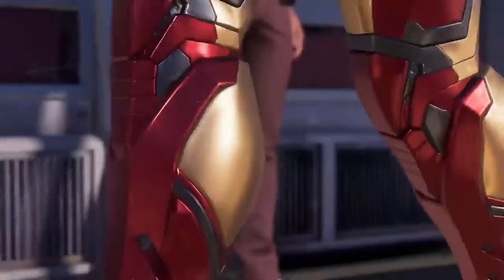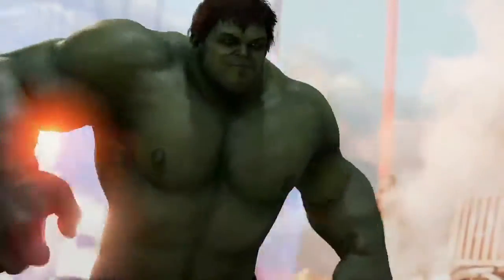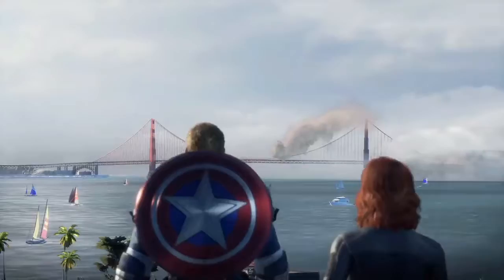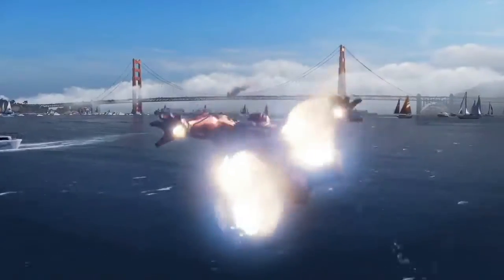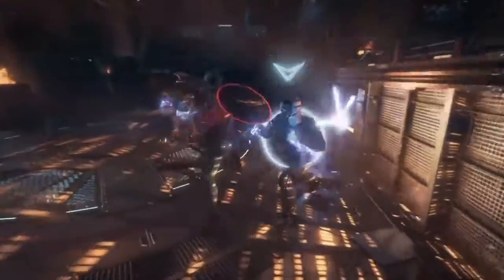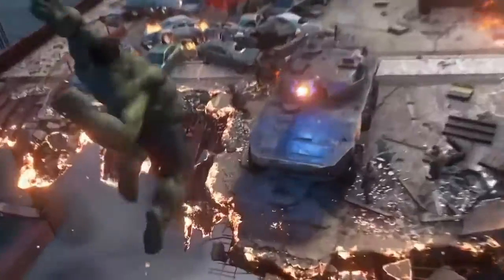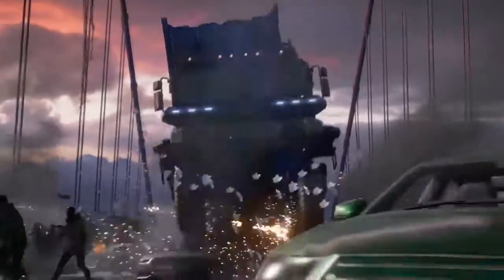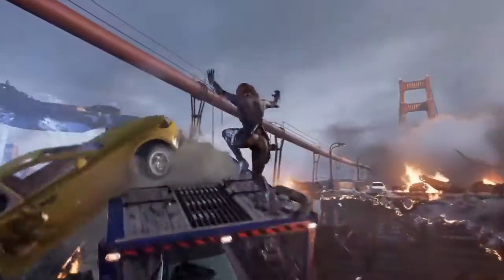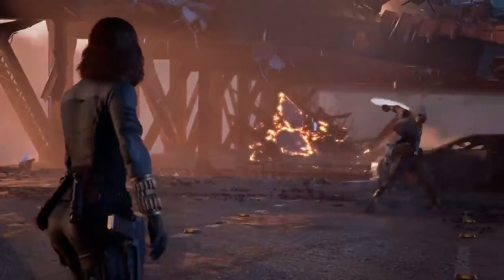The developers mentioned that before we get into the co-op section of the beta, we're going to be getting some story missions to play, just to set the tone and get used to the heroes we'll be using. The first story mission we're getting is A-Day. I know we've all seen the footage a million times, but A-Day is meant for us to learn each character — how they play and how traversal works. It's a great idea rather than just throwing us into the co-op stuff and learning on the fly. Plus, I still love watching that A-Day footage — it gets me really hype.